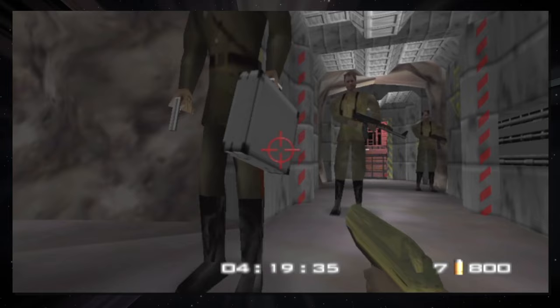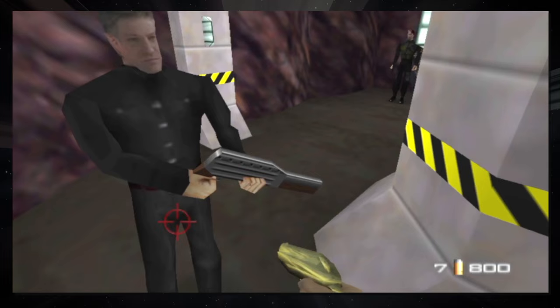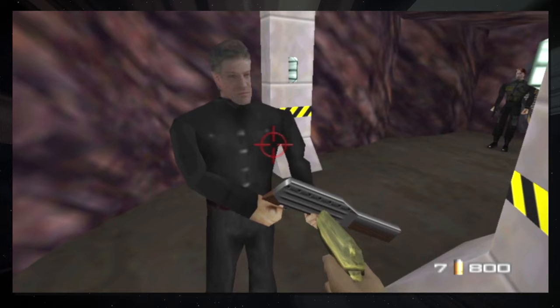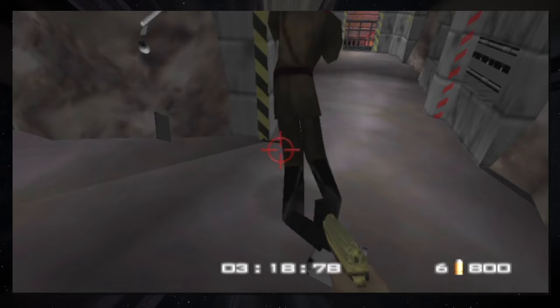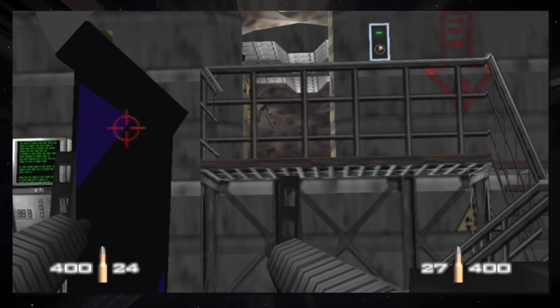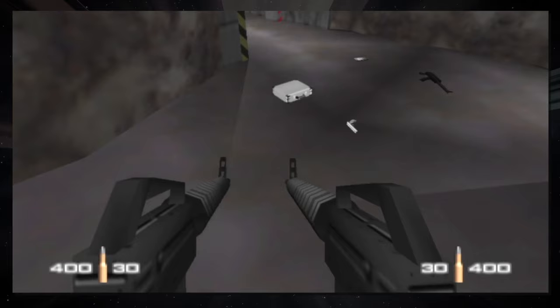The only other NPC and item I can think of which behaves this way is Trevelyan's shotgun on Caverns. But here's the twist: Trevelyan on Caverns is completely invincible — even with the gold PP7, there's just no possible way to pass him away. So it makes sense Trev and his shotgun are programmed to take no damage at all. However, if you shoot Oromov with the gold PP7, he does indeed pass away, and you can do this without the gold PP7 as well — he just has a lot of health. It's clear that Oromov isn't invincible, yet his briefcase acts as if he, or at least his briefcase, is.